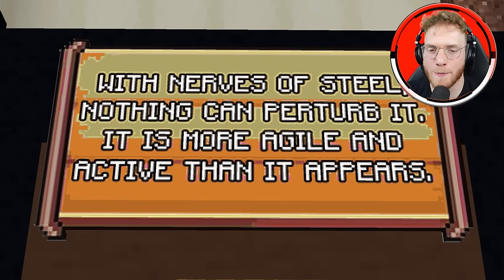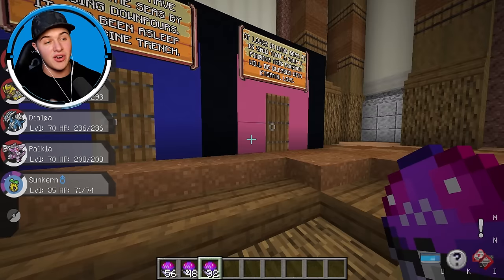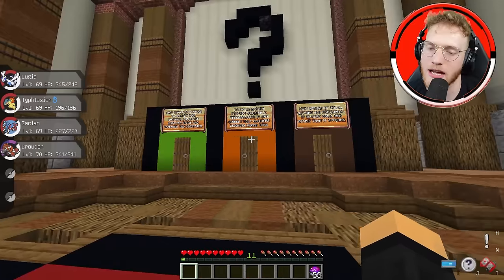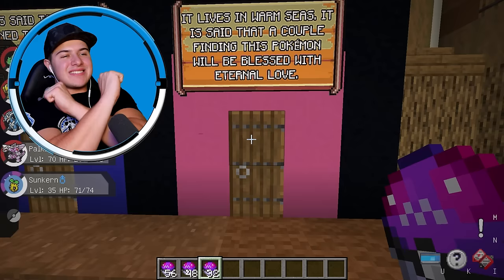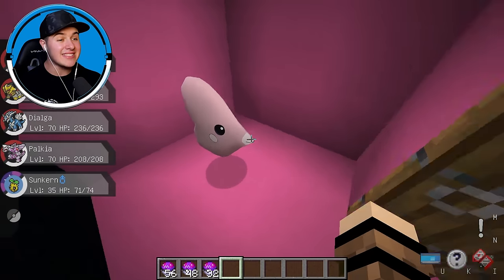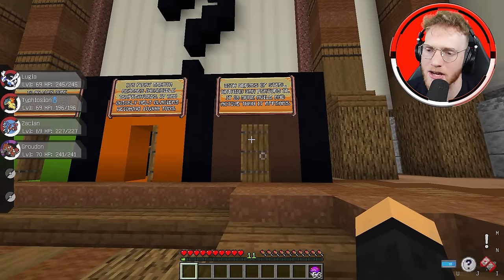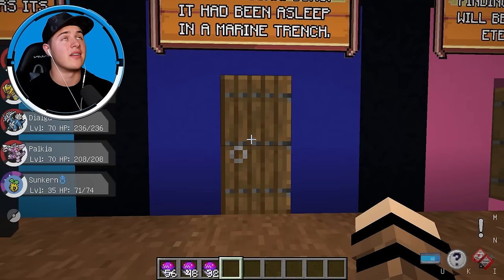The brown door says: with nerves of steel, nothing can perturb it; it is more agile and active than it appears. The pink door says: it is said that a couple finding this Pokemon will be blessed with eternal love — it's got to be the love-shaped Pokemon that was in the water. But that Pokemon is trash. I'm going to lock in the brown door. Let's see what we miss in the middle door — definitely not it. We're going with the middle one; this one has to be legendary. Kyogre! We got the legendary whale Pokemon.